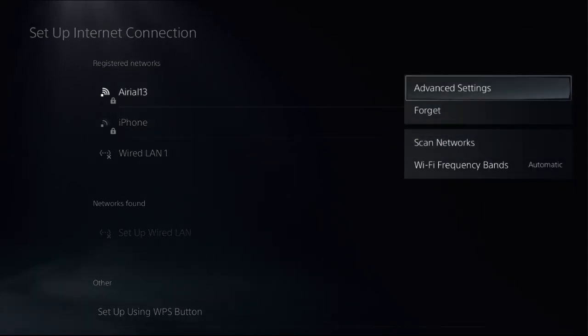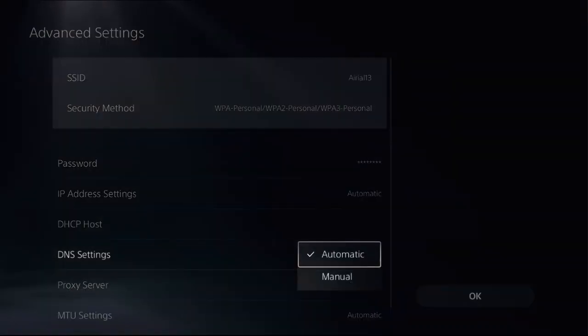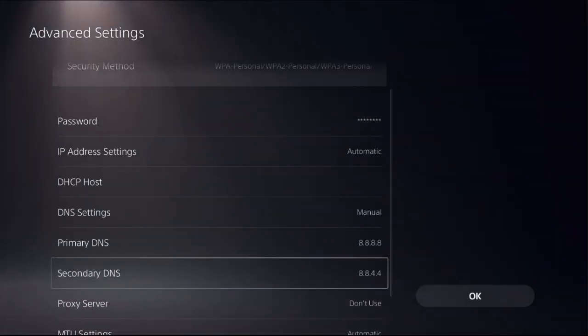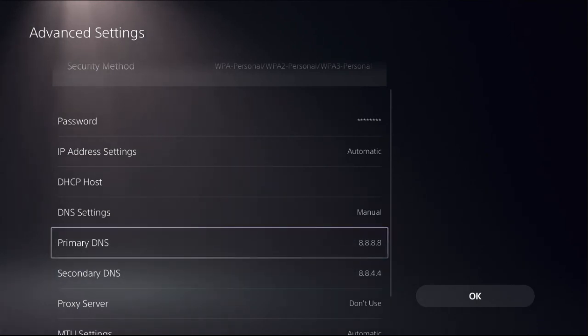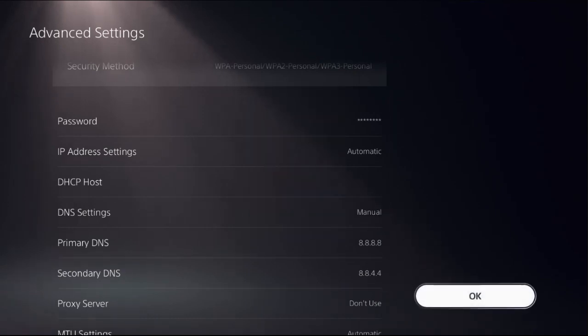Then choose Advanced Settings. Now select DNS Settings and choose Manual to access Primary DNS and Secondary DNS. Set the Primary DNS as 8.8.8.8, then go to Secondary DNS and enter 8.8.4.4, then choose OK.